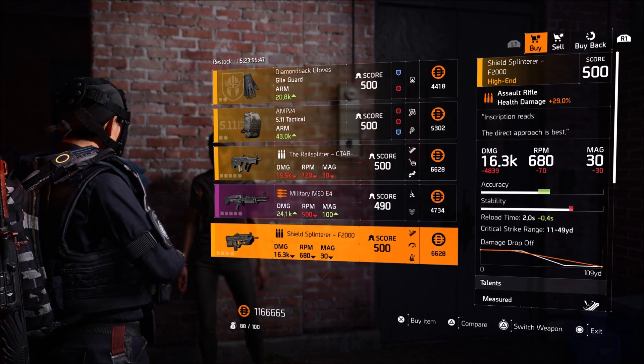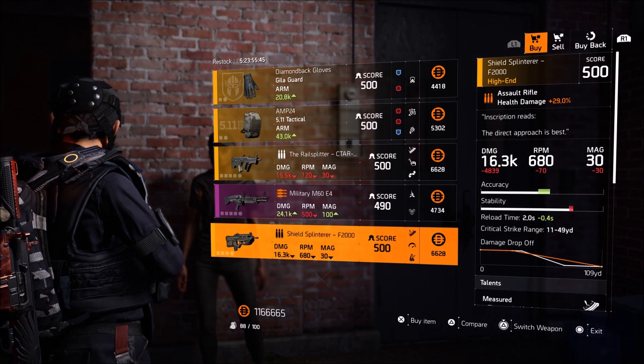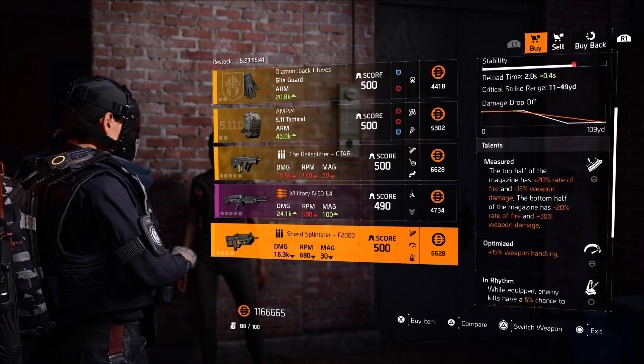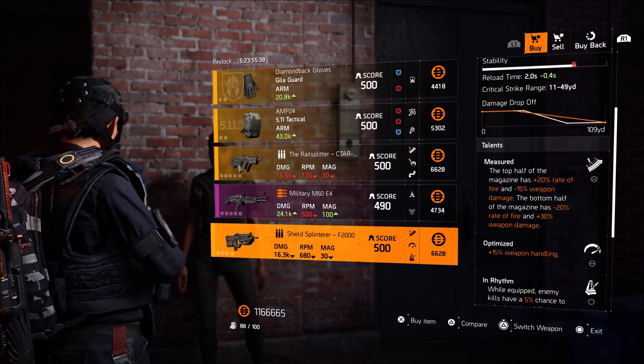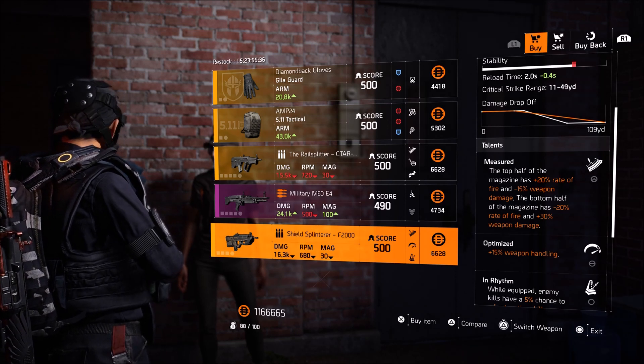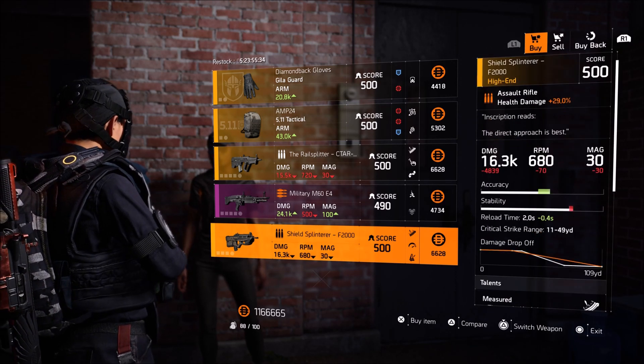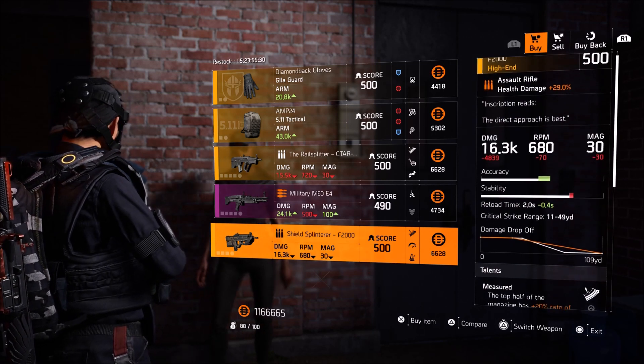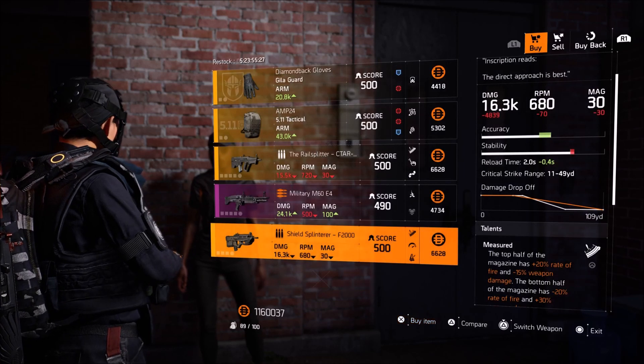Yet again I have the Shield Splinterer F2000. The only way to get this weapon is by killing all of the hunters, collecting all eight ivory keys, and then opening up the ivory chest inside of the White House. This has been here for me multiple times. This time the base damage is higher, so I'll grab one — it doesn't really hurt.